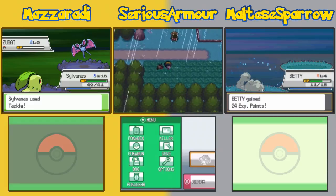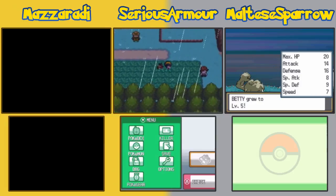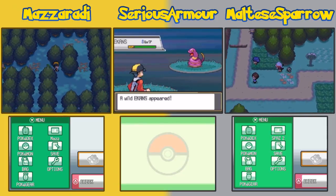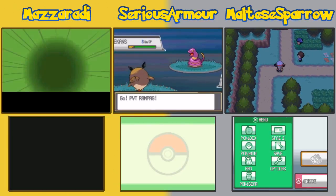I need to get my Rattata to level 16 — that's when it learns Hyper Fang. It becomes Raticate at level 20. Do you want to put that much effort into a Raticate though? Hell yeah I do.